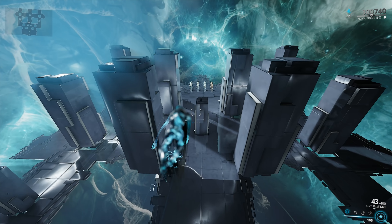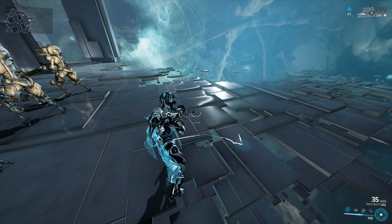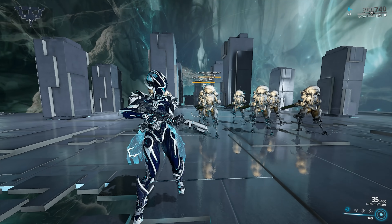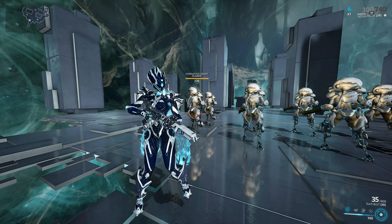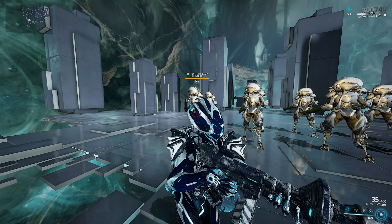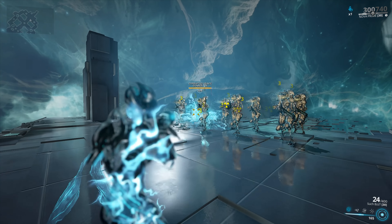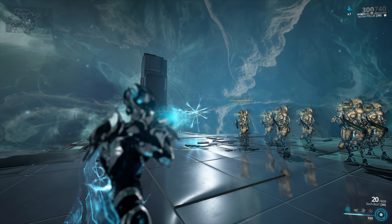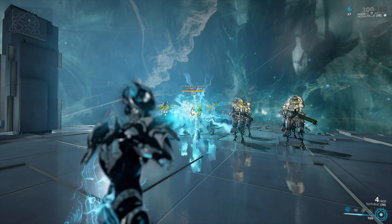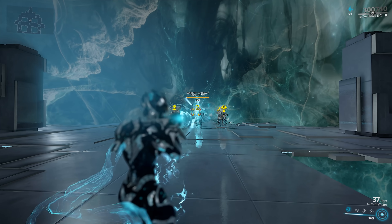Let's begin by checking out how the weapon handles without any mods equipped. The Gaze primary, from my subjective point of view, is a fair bit more interesting than the secondary version. This is still a beam weapon, so if you fancy yourself a beam weapon, you're gonna be loving this one. The interesting part is that at the edge of the range, or upon the point of contact, you're gonna be getting a free one-meter range AOE, which is absolutely fantastic — you're gonna be damaging all nearby targets.